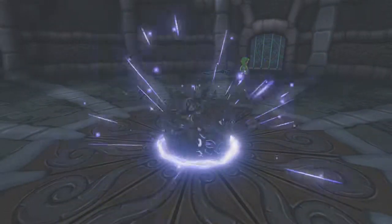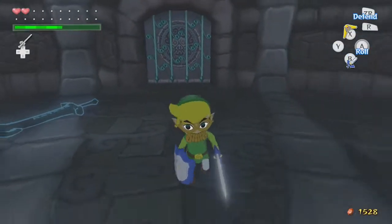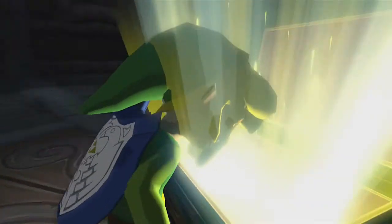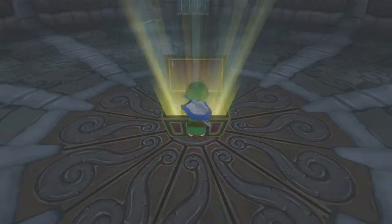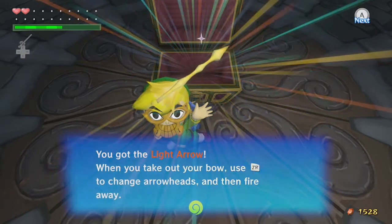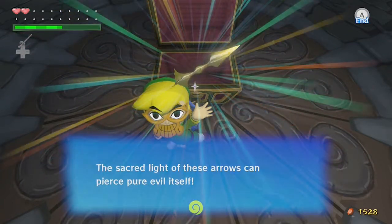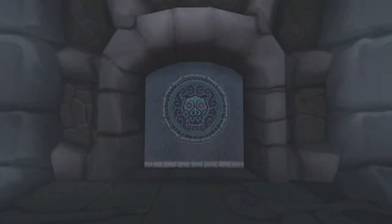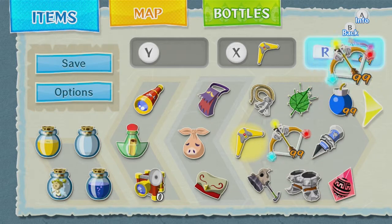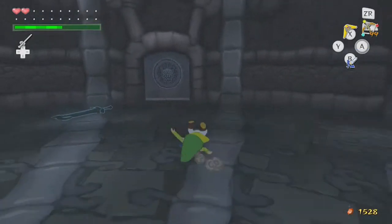You get the Light Arrow! 'When you take out your bow, use Z to change arrows, then fire away. The sacred light of these arrows can pierce pure evil itself.' That's right — we now have Light Arrows. They can pierce pure evil itself. It's such a badass description.